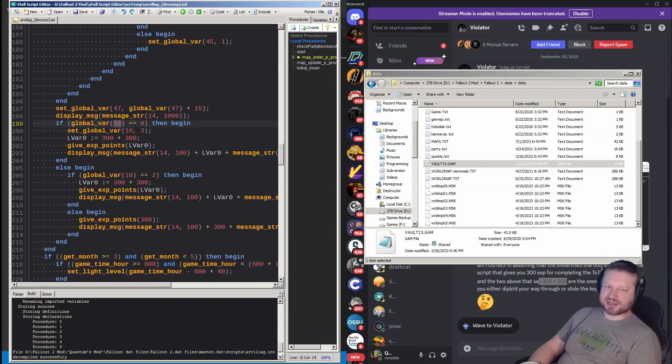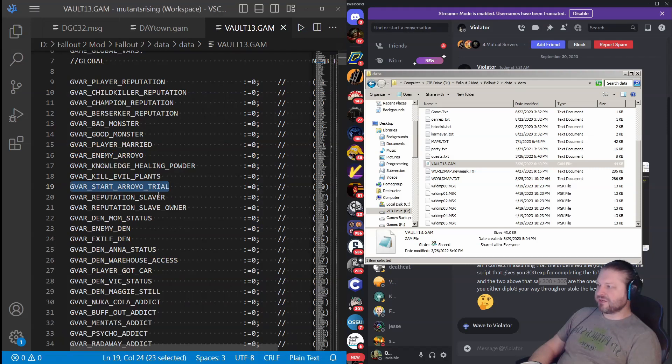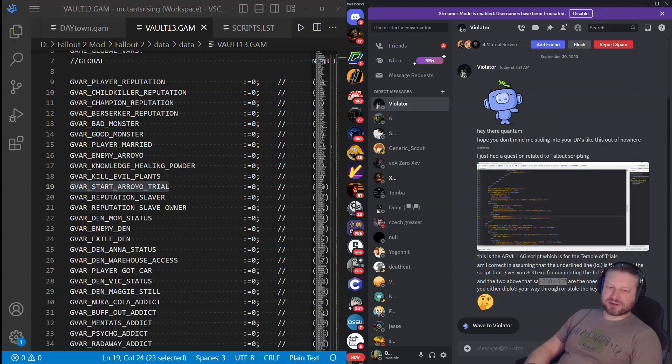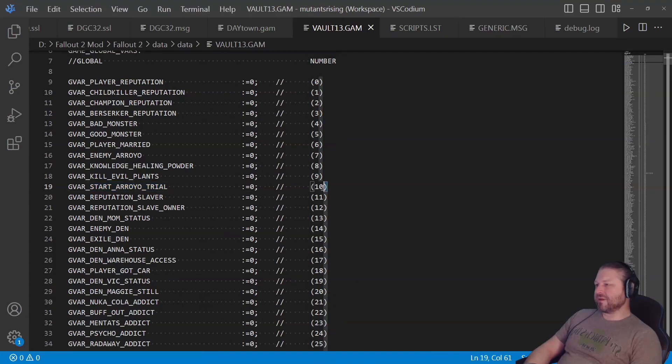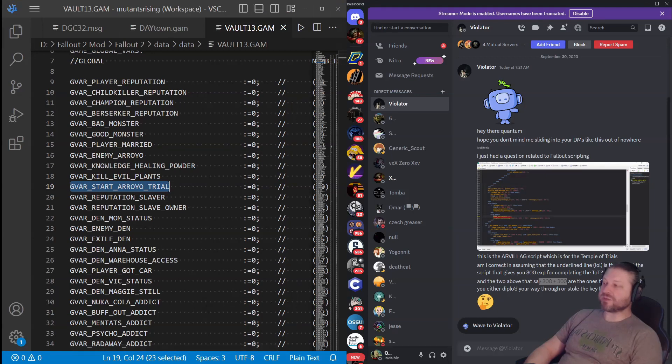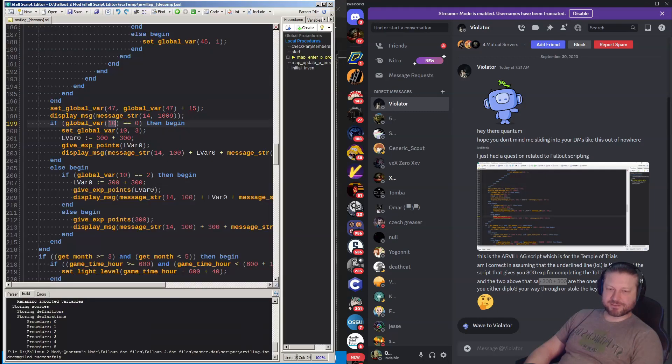Number 10 has a name — you can use the name instead because it's actually in the define as 'GVARS_START_ARROYO_TRIAL' — but the decompiled version doesn't show names, so we have to work with numbers. The GVARs are numbered in the vault13.gam file. Number 10 is GVARS_START_ARROYO_TRIAL, but it can also be used to track whether the trial is finished or not. As we can see, 'set_global_variable number 10' with value 3 — that's how this is read.